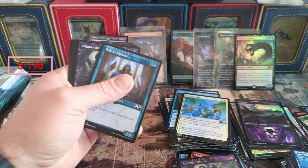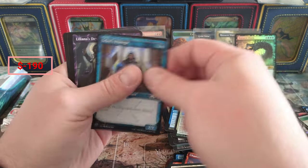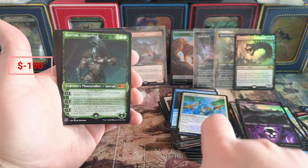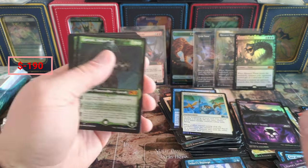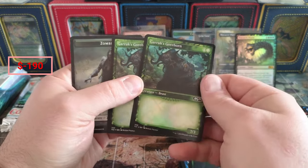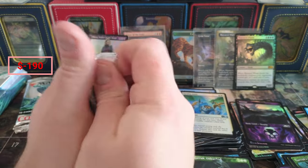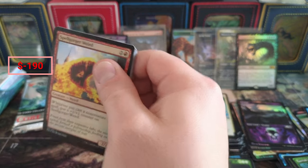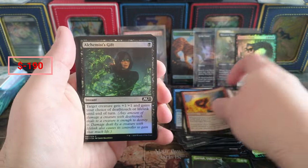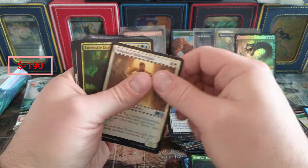Protege - I had that in the wrong pile, sorry. Protege, Devotee, Unleashed - that's the showcase version but it might be worth less than the non-showcase version. Two foil Gore Horns for zero value at the end of that box. Zombie Cat - but that Terror of the Peaks is roughly half the value of the entire box.